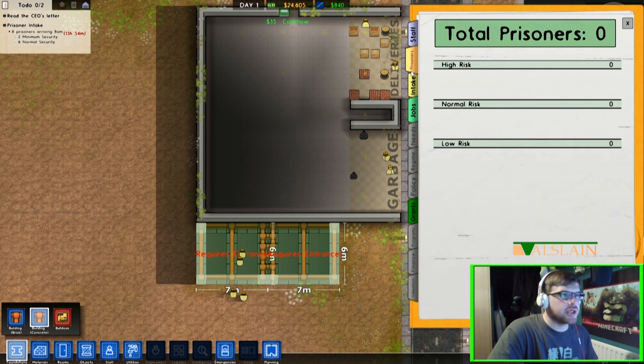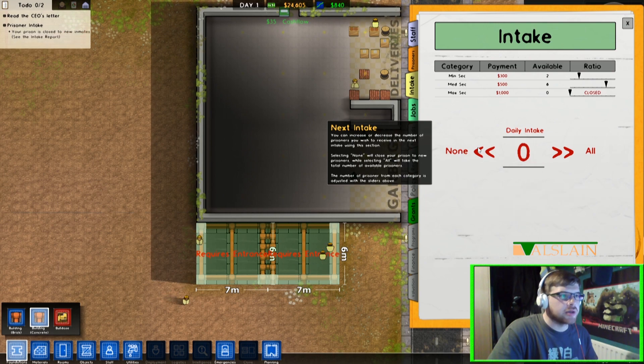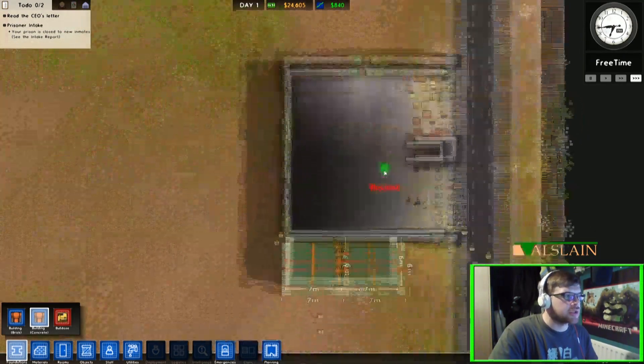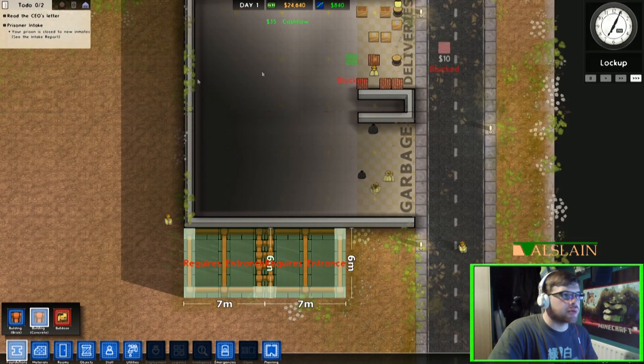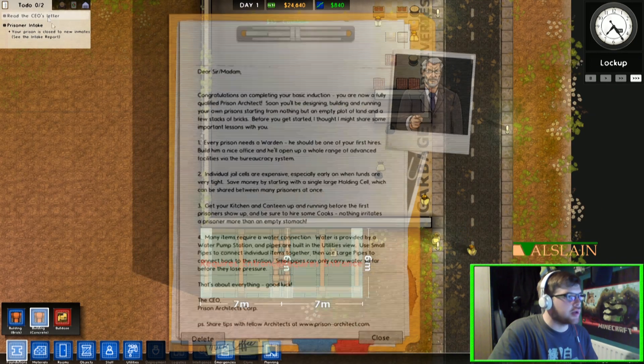One thing I need to do quickly is go to prisoners, staff, intake — and set it to none. We're going to turn our intake to none at the moment because we don't want any prisoners coming in while we've obviously got nowhere to put them.